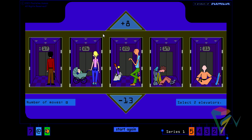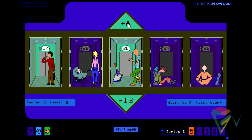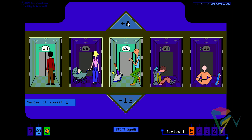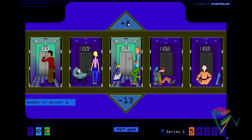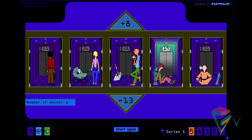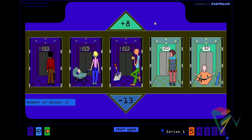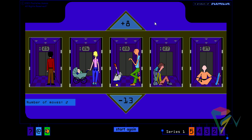First we are going to take elevators 1 and 3 and go up. Next we are taking 4 and 5 and going up. As of now we have elevator 1 on 25 and all others are on different floors.